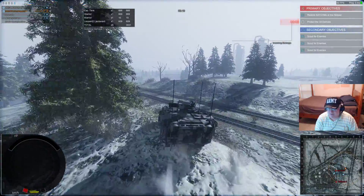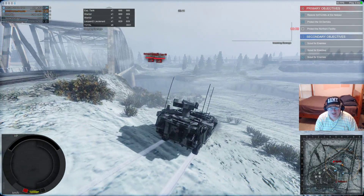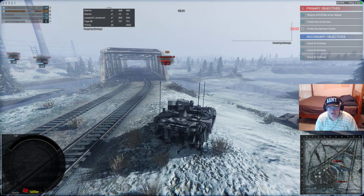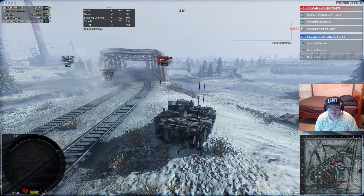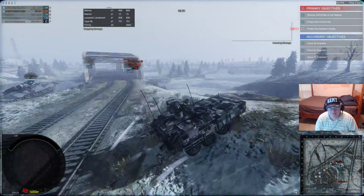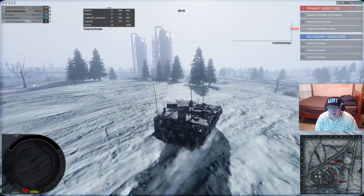I tried to ignore the objective and go grab that secondary. But as I come up on the bridge, two enemy main battle tanks pop up. Fortunately, they had not spotted me — this thing has really good camouflage. I pop one of them with the first missile, then the second missile is a bit of a facepalm as I hit the scaffolding on the bridge. Oh well. The other tanks move up; they've got things well in hand, so I move on to take the secondary.